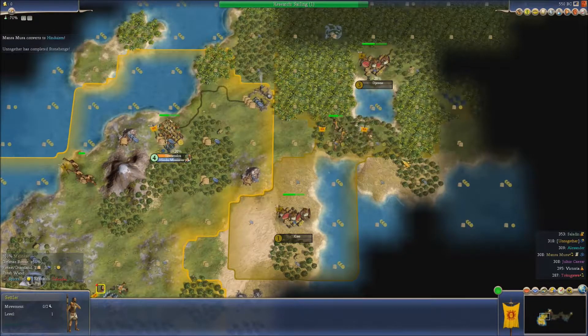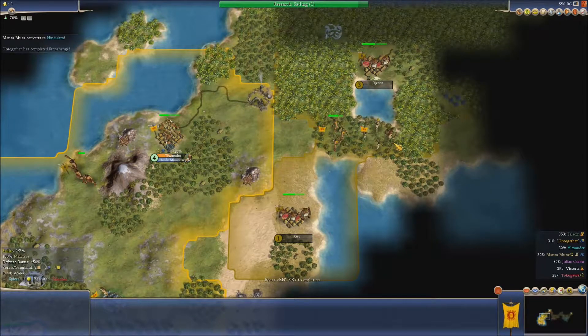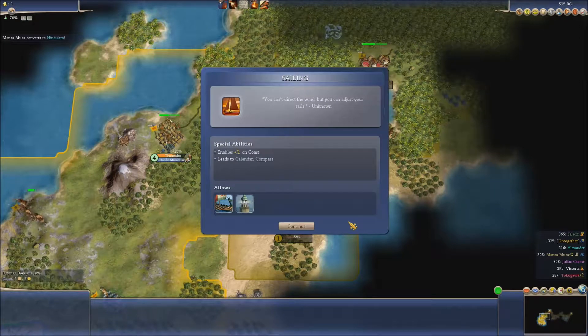Our archer can catch up with our settler who's jumping ahead. Like I say, I'm going to try — I'm going to have to pop him down here somewhere, which might annoy these guys, but we'll have to see.